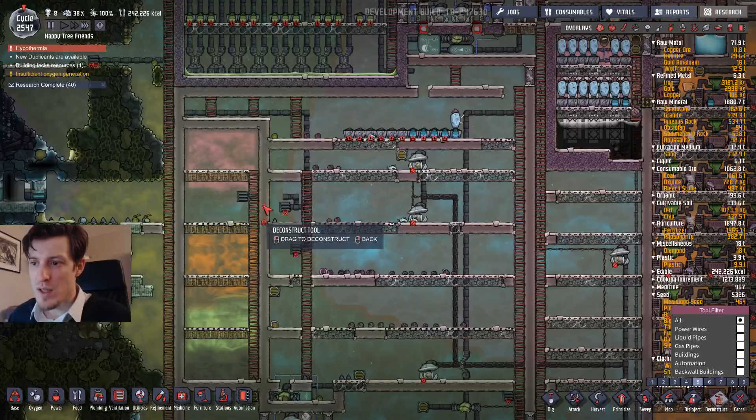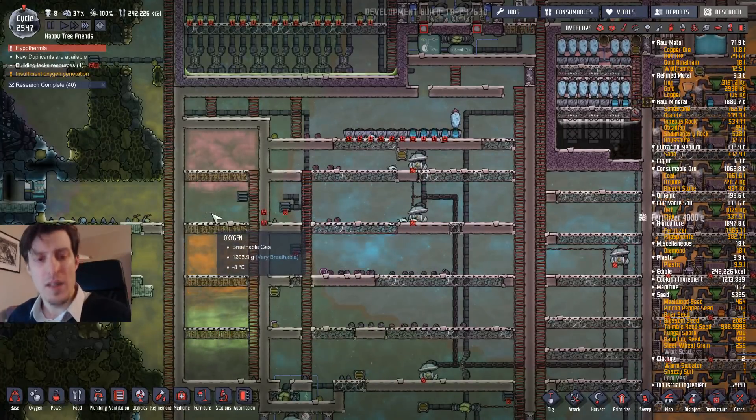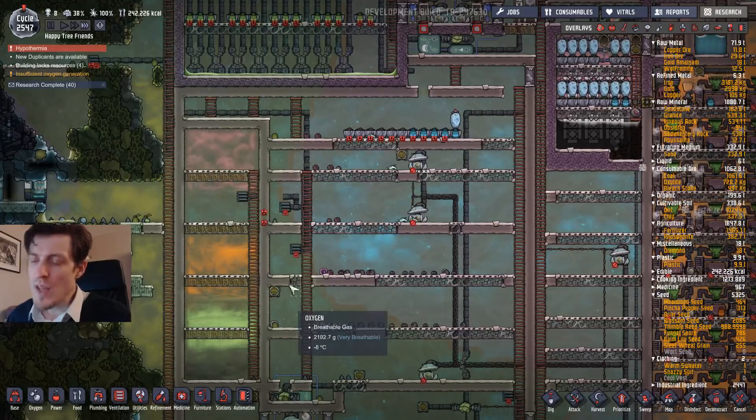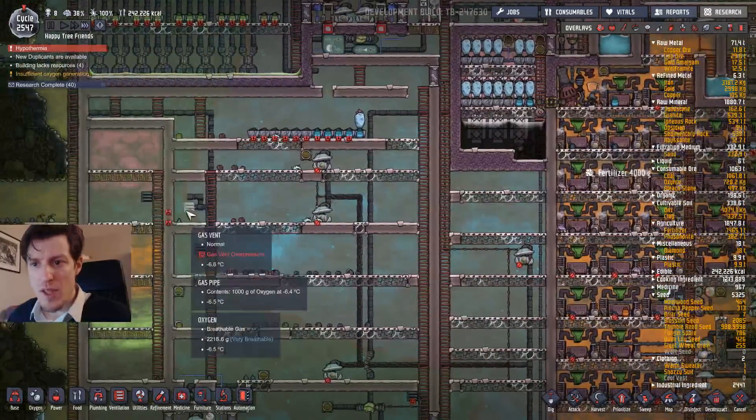I'm going to go and deconstruct these two tiles, and as long as I have somewhat decent pressure here nothing will leak out. You can use that to avoid the need for airlocks.